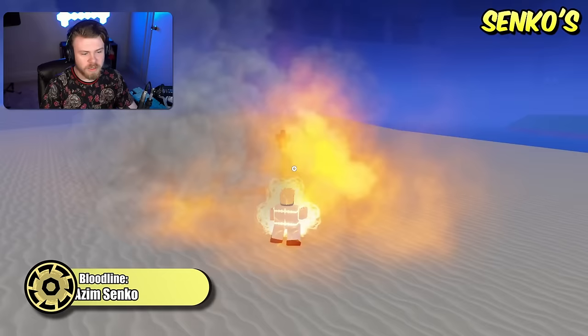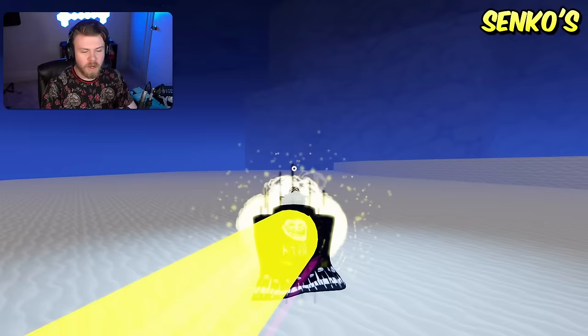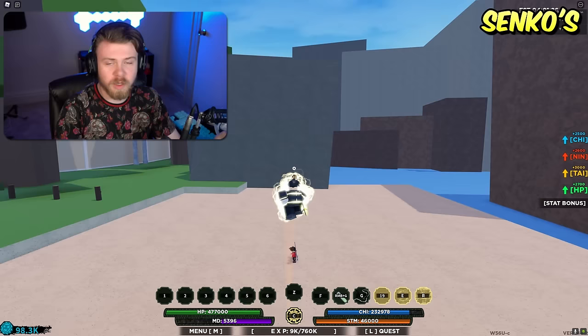Coming up next is Azimenko. The difference between Senko and Azimenko is quite drastic. The strength of Azimenko is that it has a really really good counter — after they buffed Azimenko, the third move is now actually useful and so is the mode. Azimenko overall is actually a lot better than it used to be, but the weakness is definitely that the only really really really good ability is going to be the first one. The other abilities, while not the worst, are not as strong.